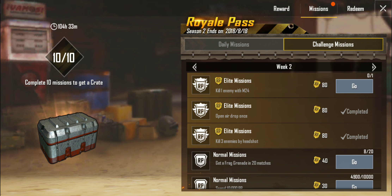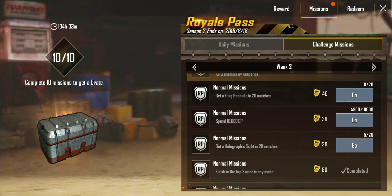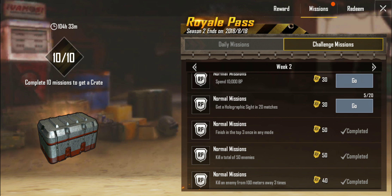Get a Frag Grenade in 20 matches — this could be done just with Quick Match Arcade Mode. You can find a Frag Grenade, pick it up, leave, queue for another one, pick it up, and repeat. Spend 10,000 BP — there's really no easy way to do that; that's just buying a lot of crates with BP. Get a Holographic Sight in 20 matches — Quick Match Arcade Mode would also be the fastest way to do that.